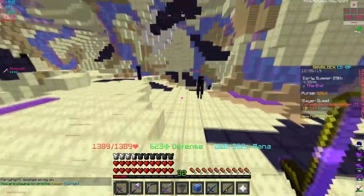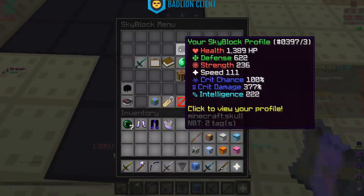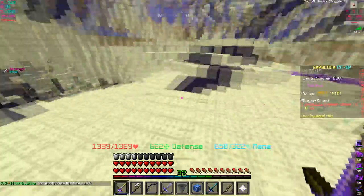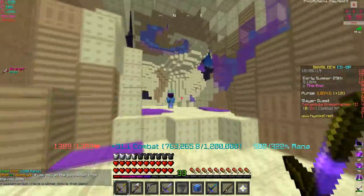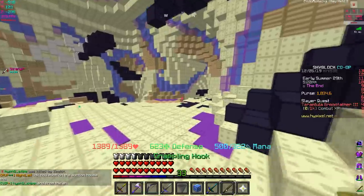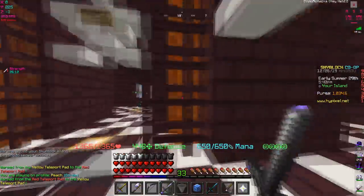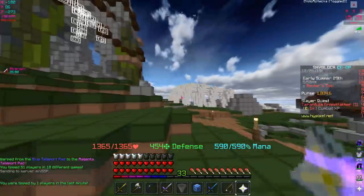With the unstable set we do 33,000 before pots, and 39,000 now with strength five and critical three - 236 strength, 377 extra crit damage, up 6,000 damage from the pots. With the raider axe we're doing 29,000. Then using the weird tuba: 43,000! So 30 extra strength makes a big difference. Imagine having strength ten potion with critical four or five - you'd be doing massive damage.